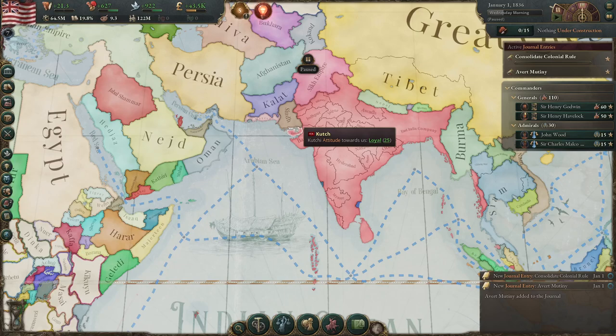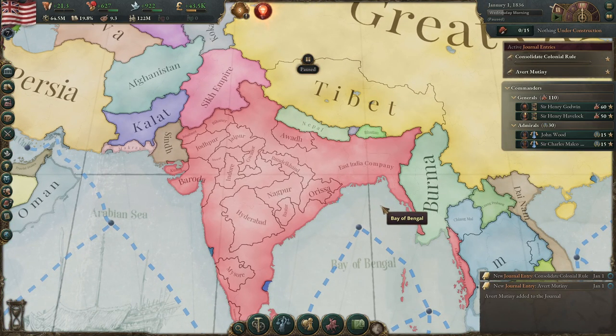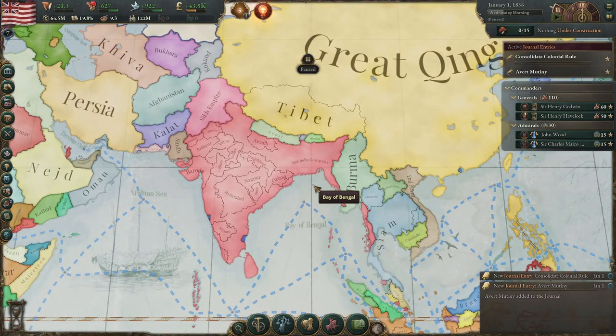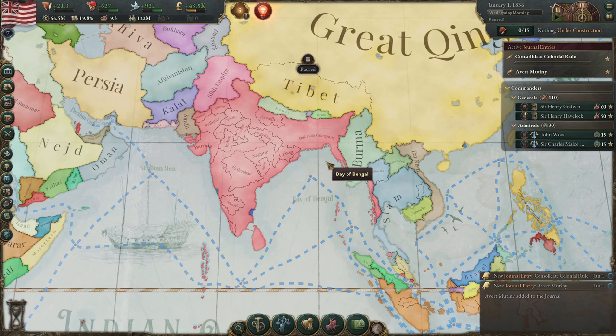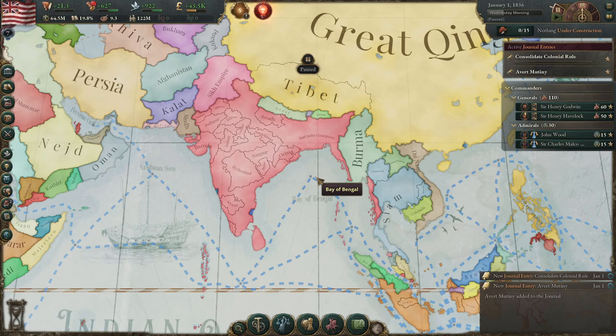Salutations everyone! Welcome back to Victoria 3. I'm Lord Foreman, and today we have a guide on a heavily requested company, the British East India Company. This country is fairly similar to the Ottomans in the sense that it's got issues at the beginning that you have to take care of in order to stabilize the country. I'm going to divide this video into several chapters, so you should be able to access those below. Probably the largest one is going to be dealing with averting the mutiny, which requires two journal entries. Let's get started!